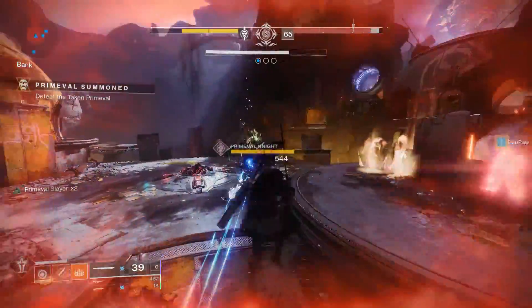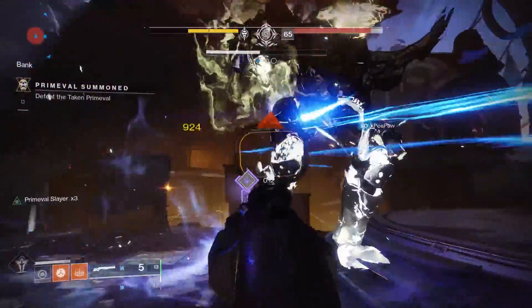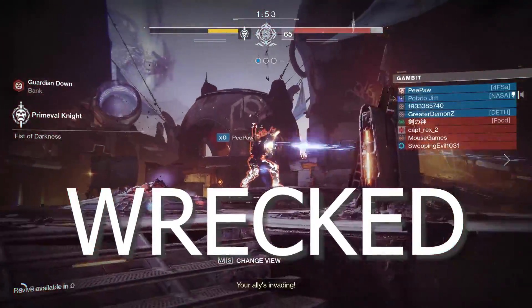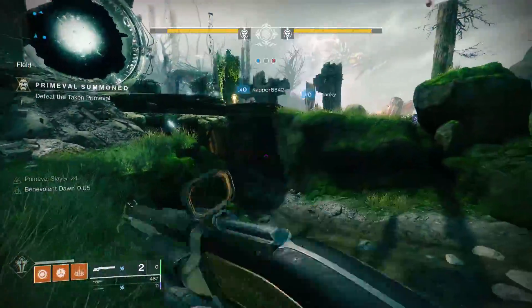If we ever see a sword in the future with Flash Counter and Whirlwind Blade, I would be so down for that. Proc something like Flash Counter, do those light attacks for four or five seconds, then proceed to do a heavy attack once all your sword energy comes back. That in combination with that 20% buff from Flash Counter would actually be nasty.